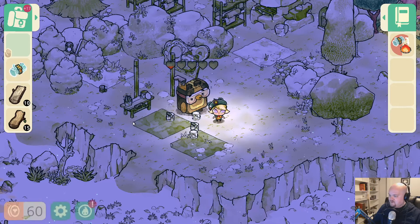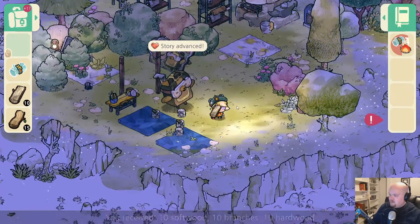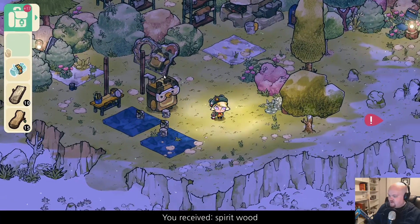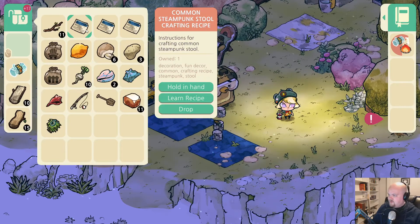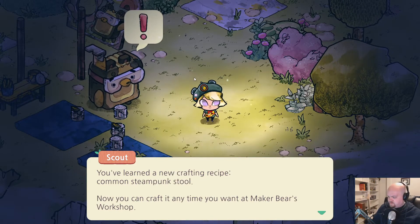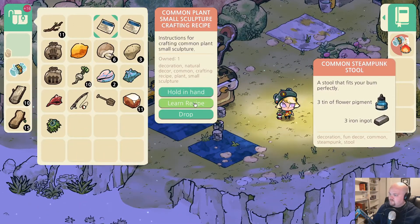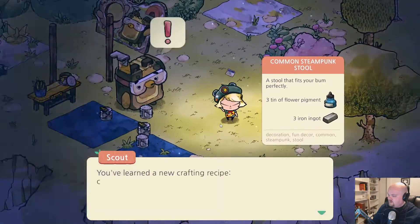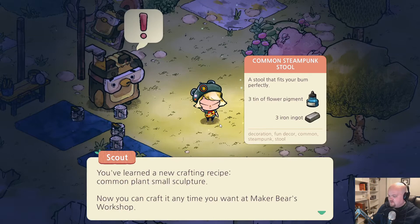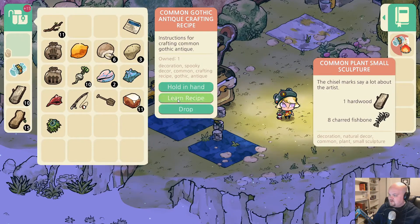Here's a bunch of stuff — what was all that? Story advanced! Wow, I've received a lot of things. Common steampunk stool — okay, I'll learn that. Internalizing. Now you can craft it anytime in the Maker Bear's workshop. What about this one? Common plant small structure — whoa, tin of flower pigment and iron ingots. Now I've got it! I'm so stoked, learn it!